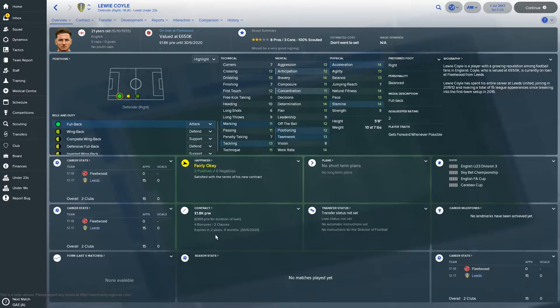Louis Coyle was actually out on loan for the first season at Fleetwood with our former manager Uwe Rösler. He's got potential but it depends where you end up next season because he's going to be out on loan for the season — you can't cancel the loan. So if you get to the Premier League in your first season, you'd have to consider whether he can do a job there. If you don't get promoted, definitely keep hold of him. If you do get promoted, it may still be worth keeping him as a last resort right back option.